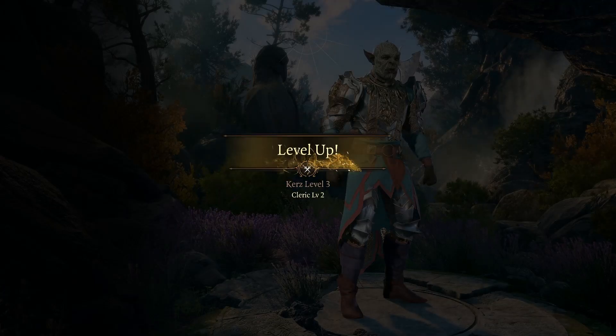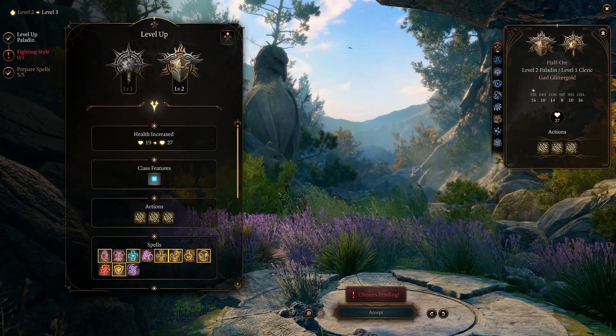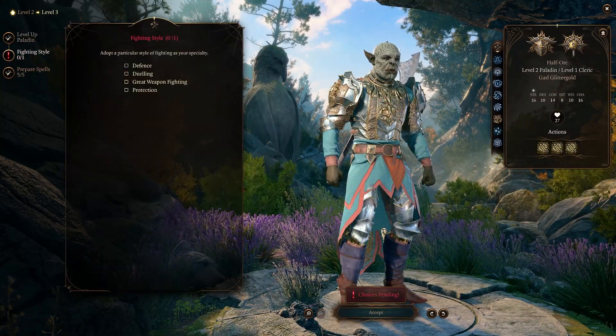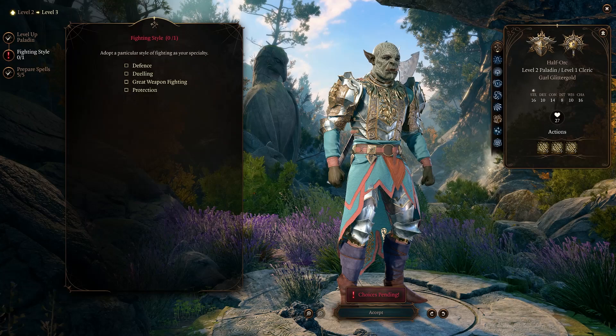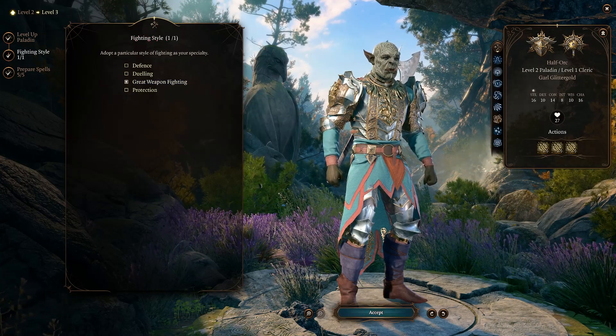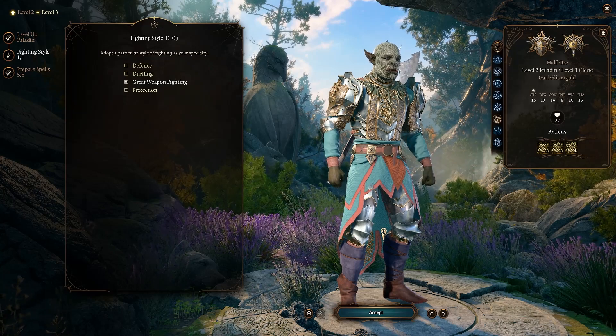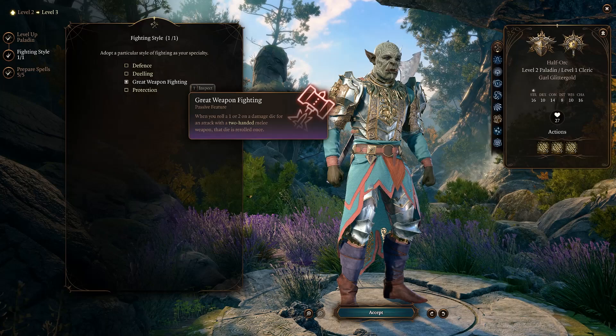We can move on to Paladin level two, total level three. We're going to hop back into Paladin and get our Paladin spellcasting and a fighting style. With our fighting style, we're going to select Great Weapon Fighting. This will be a two-hand build, of course. This is going to be a Great Weapon Master build — up in your face, attacking with advantage.